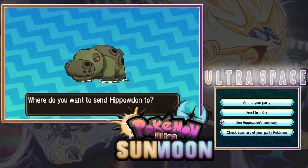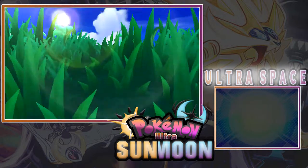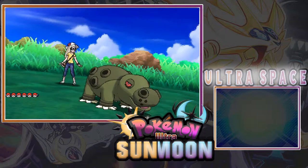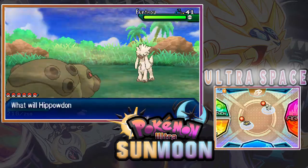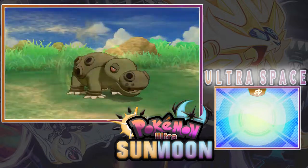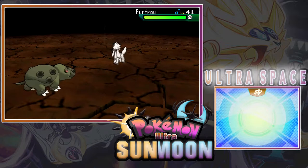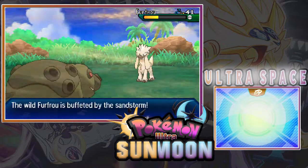Should we send it out in battle? I think so! Here we go, time to send Hippowdon out in battle — and we have a normal Furfrou. Shiny Hippowdon, yes! Let's see if we can one-shot with Earthquake. The wild Furfrou is using Ultra Sleuth, but it's okay — Hippowdon's mighty Earthquake almost knocks out the Furfrou.